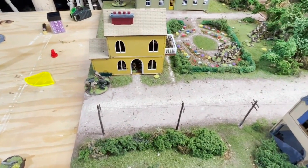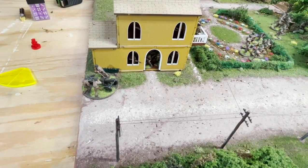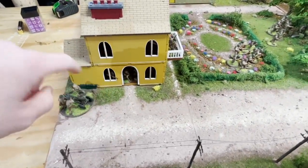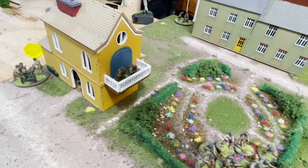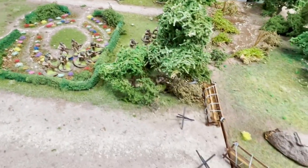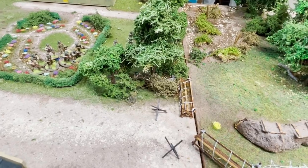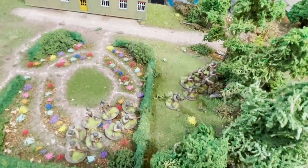Everything is deployed and both players have opted not to leave anything in reserve. Here we have the American howitzer with a squad tucked in there. Their forward air observer is up there on the balcony, counting as in the house. The mortar is back on the corner, with the observer up front — within two inches, so he can't see out. The other two squads and the lieutenant are here.